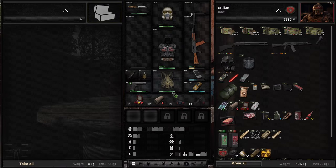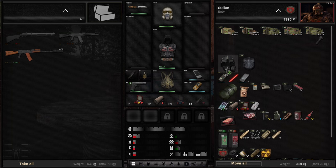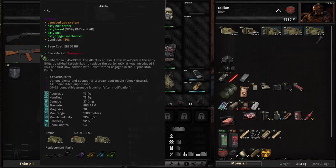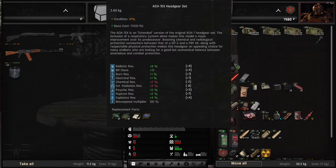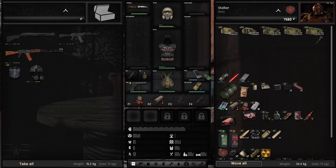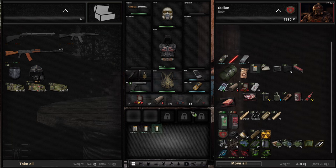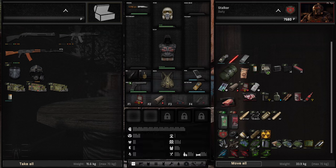We have a stash right here and I'll just drop everything, including the AK, since I don't really want to use it with a damaged gas system and its condition is kind of low as well. Oh — I forgot to unlock the PDA, so I just have to jump back to the mechanic.